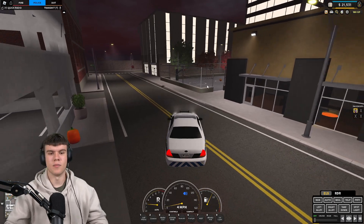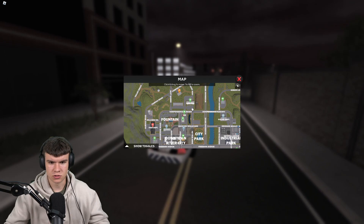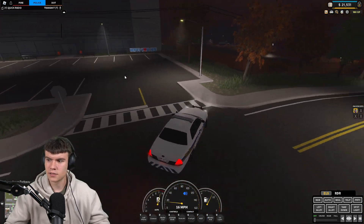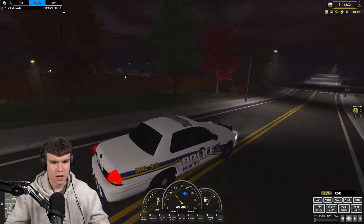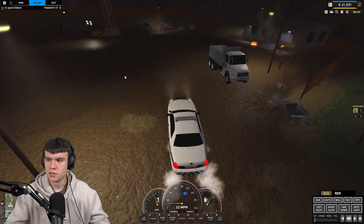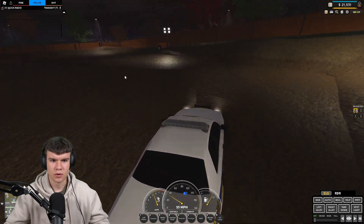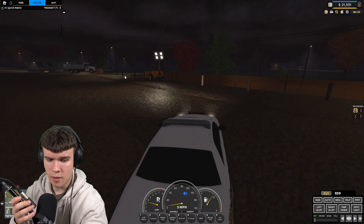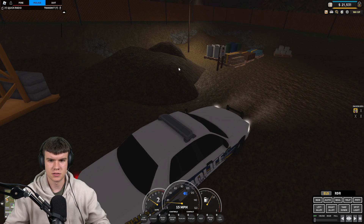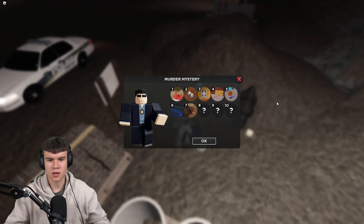Once you've done that, follow me. What we're going to want to do is come right over here to this construction site — it's just going to be straight forwards. Come over here and it should just be down there. It's a bit hard because it's pitch black, but near one of these bits of ground you're going to find something like a bug thing. Here it is — just over here. Hold E to investigate this, and that's another part of the murder mystery done.